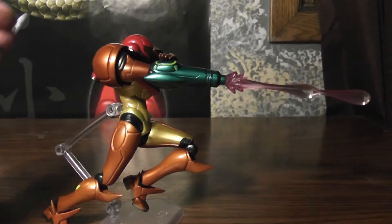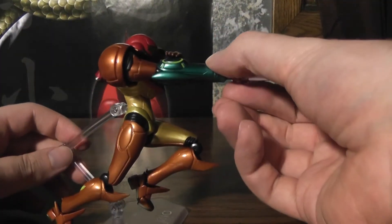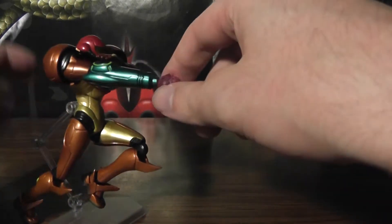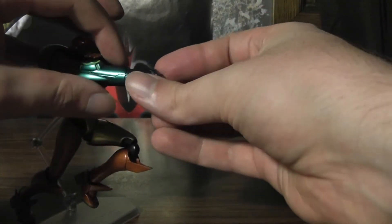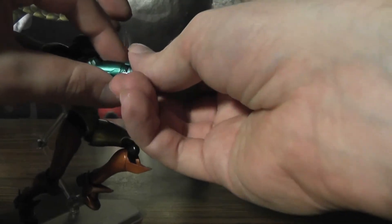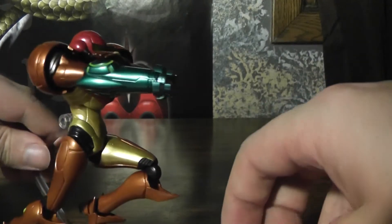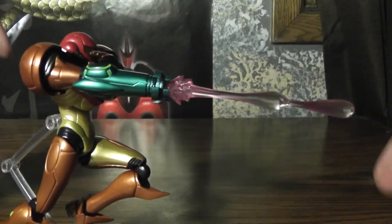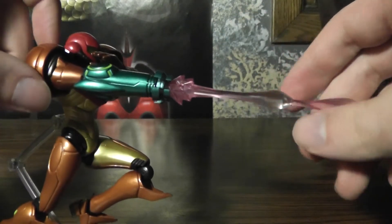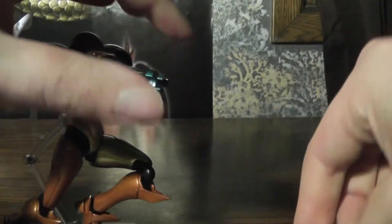Next, we've got her running and shooting with the double shot there. Also another cool pose. Just to show you how the missile thing works — you just take the one out and then put that in. So there you go. Even though she doesn't have any missiles, it can still look cool. You could even just put one of her beams in there if you want.